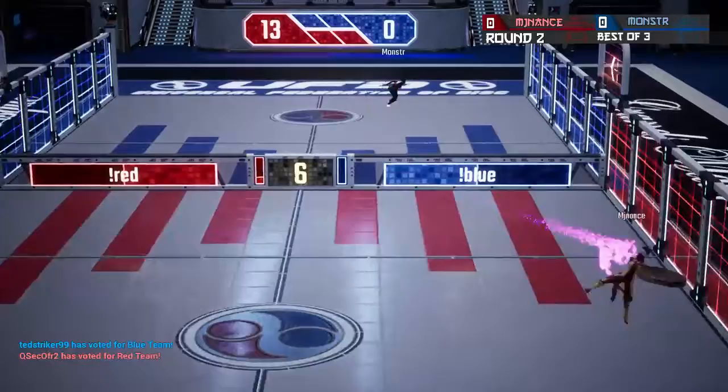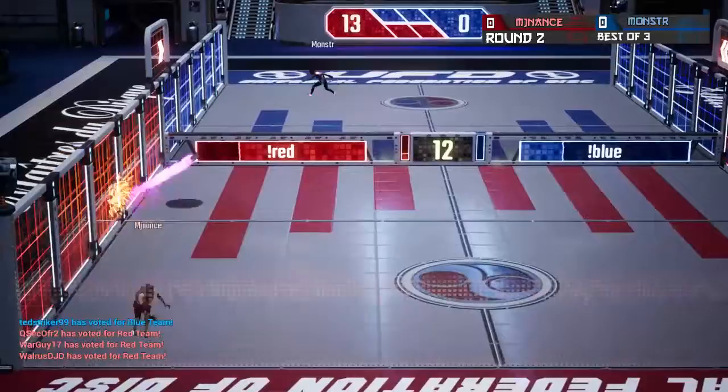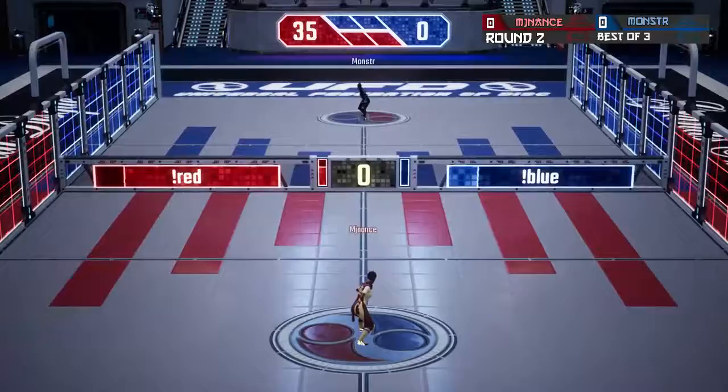Both players building up their juice. Monster popping it up, throwing a nice shot. Monster down the line — filth from Monster. MJ Nance catches it but is unable to return it. Both players building their juice back up. Short hop from MJ Nance gets the points though — 29 to nothing. Quick six for MJ Nance: 35 to nothing.